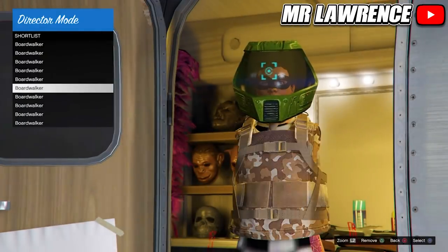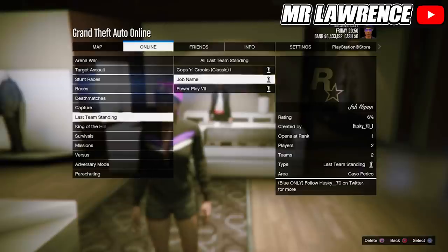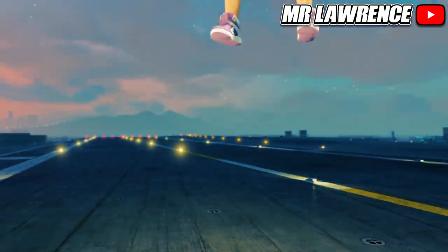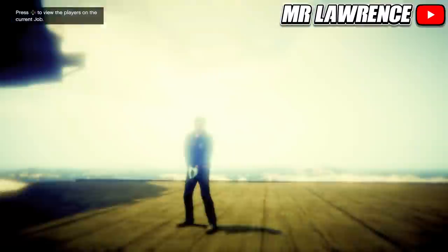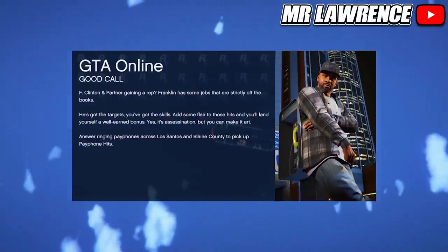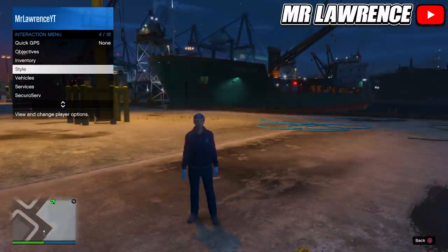Now I will show you how to get the Space Ranger helmet. First you will need to create a female character and bookmark the job — that's linked in the pinned comment. Then you can start it under bookmarked jobs — it's a last team standing. For the glitch we need the blue paramedic hat. Invite someone and start. When you load in, equip any accessory and quit the job through your phone. When you spawn back you will have the blue paramedic outfit.